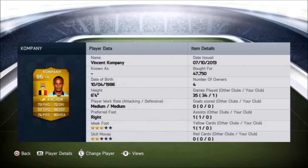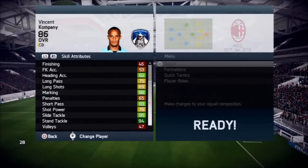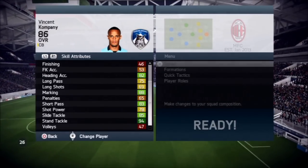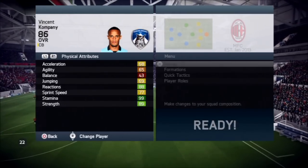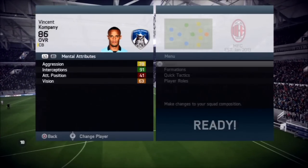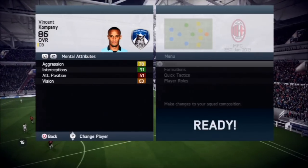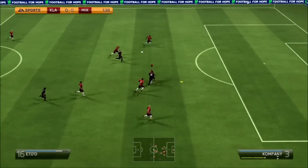He also has good passing and dribbling for a center back, and looking at his in-game stats he's got 88 marking, 83 short passing, 85 slide tackle, 94 stand tackle, 89 strength, and 91 interceptions. So he's got very good in-game stats for a center back, as well as nice passing and dribbling stats.